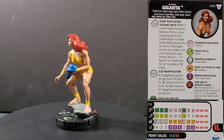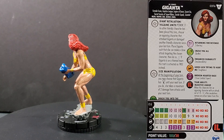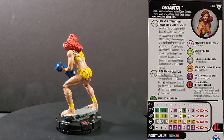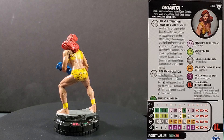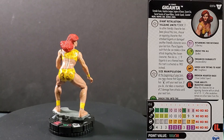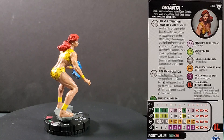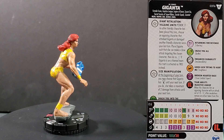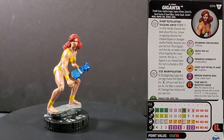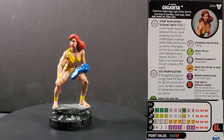Giganta is number 037A in the set. She has the Female Furies, Injustice League, Legion of Doom, Secret Six, Secret Society of Supervillains, Suicide Squad, and Scientist keywords — definitely a keyword-rich character. She's got two traits. The first one is Giant Retaliation: Villains Unite — power action. If no other friendly character has been placed this turn, choose an opposing character that attacked Giganta or damaged another friendly character since your last turn, then place Giganta such that she can make a close attack targeting the chosen character and do so. If Giganta is on a theme team, this trait is activated as a free action instead. That's just great.